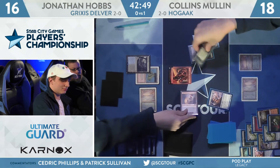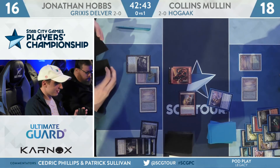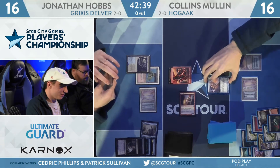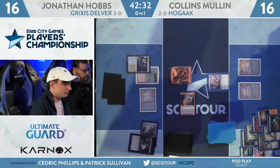It looks like Hobbs is going to select Bloodghast instead — I'm a little surprised by that selection. Surgical Extraction maybe? It's not bad to extract Hogak either, or the Vengevines. There are a lot of Surgical Extraction targets — that's the problem. That's why Surgical is not quite good enough in this spot. You want to take care of a lot of different things.